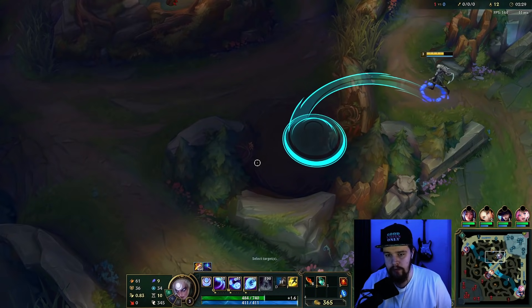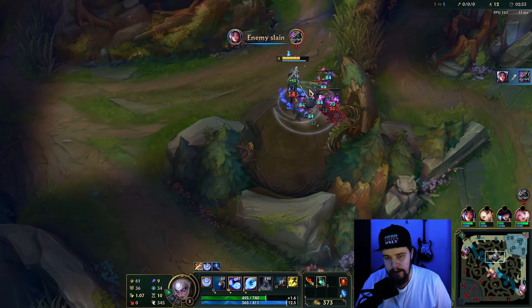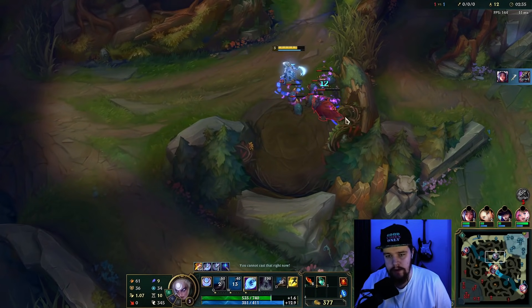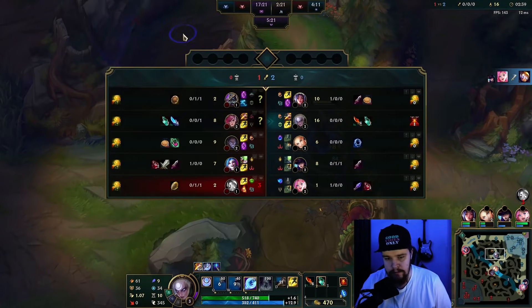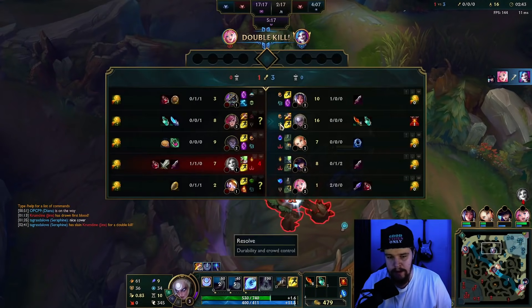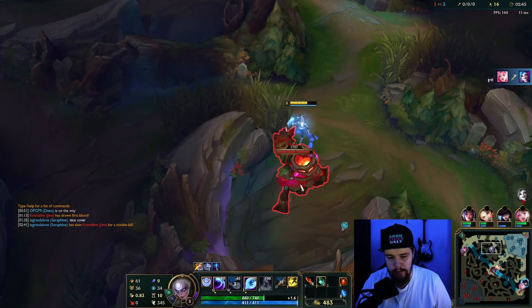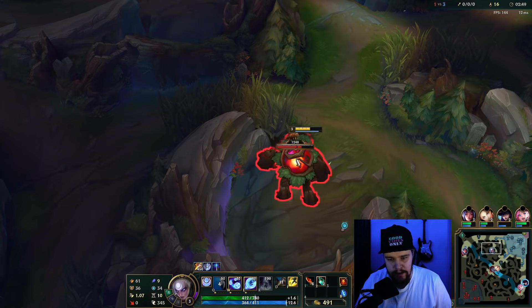All I'm doing now is going for a full clear as fast as possible — however fast your champion does it. Generally this category of champions does it reasonably quickly. I'm actually surprised my bot lane won that fight, seeing as how my Caitlyn had to literally burn every single summoner they had. I'll take it.